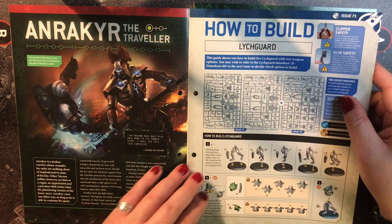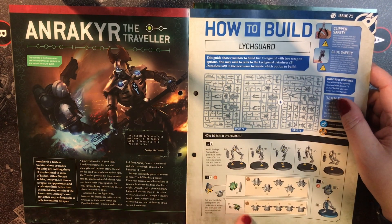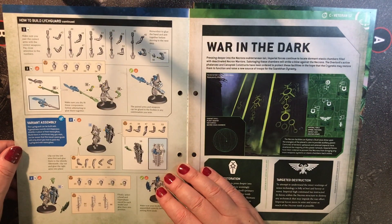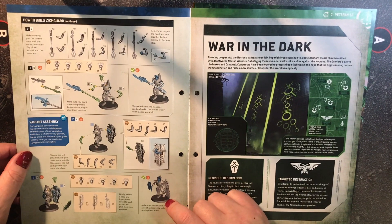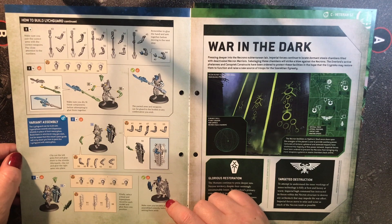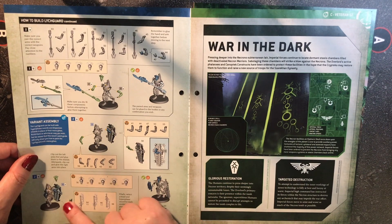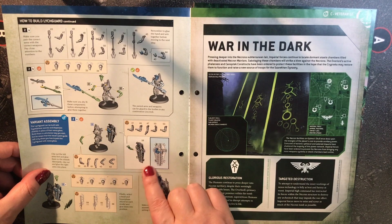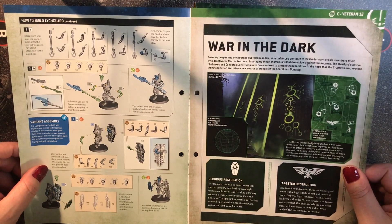Then we're building our Lich Guard. The good thing about these Lich Guard is that the legs are all one piece — that's a bonus. We're building up the bodies: the back carapace with the spine and then the front of the torso. In this issue it's giving you the variant assembly instructions, showing you how to put them together for the Lich Guard, which is nice. So I may use the shields because I think they look cool.